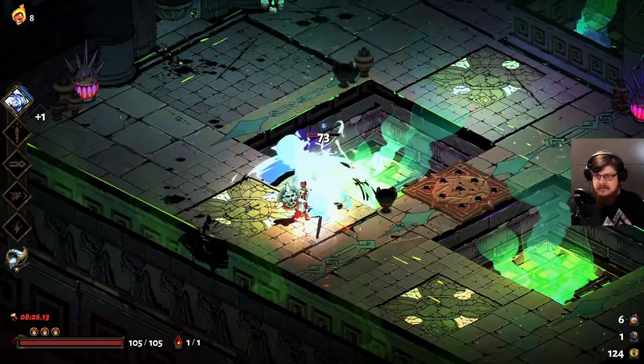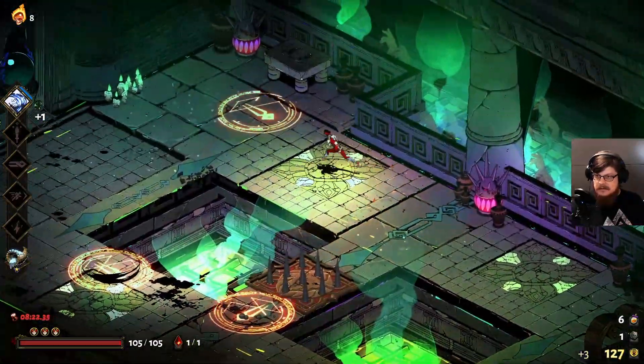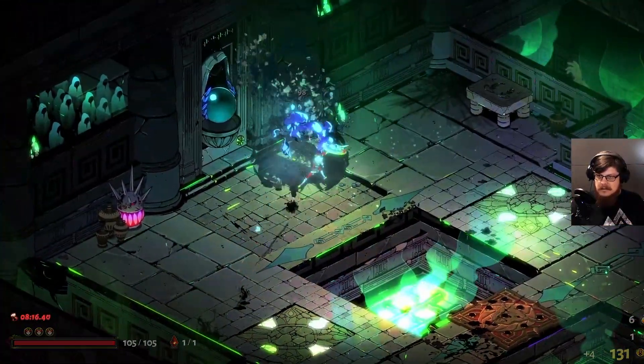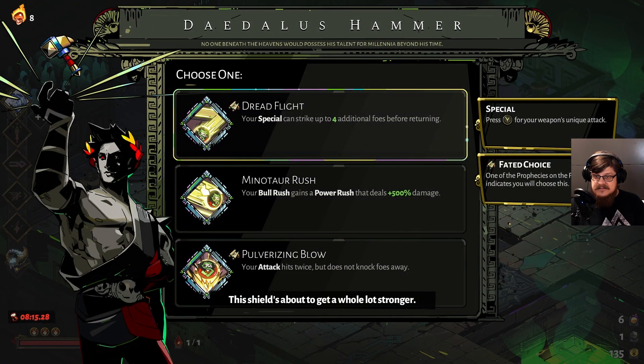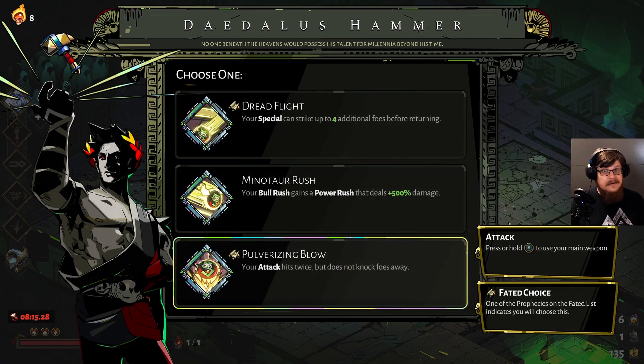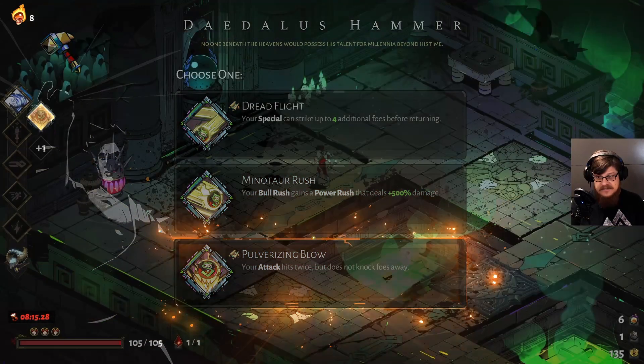Let's see what we get: Dread Flight — special can strike up to four additional foes; Bull Rush gains a power rush; Pulverizing Blow — attack hits twice but does not knock foes away. That was the one I was thinking about. It's actually very, very good with the Aspect of Zachareus, because the upgrade to that aspect with Titan's Blood increases base damage, which means percentage-based boons from gods give more of a bonus — and then hitting twice with your normal attack deals a lot of damage.